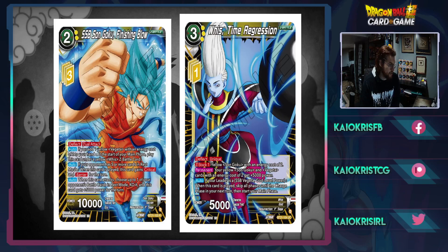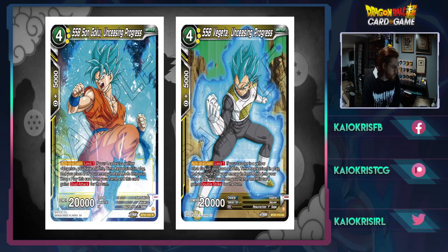We have Wiese Time Regression — a deflect unique yellow stack. This particular Goku, or any yellow Goku that costs two, gives a permanent buff: your yellow Son Goku and Vegeta cards with energy cost two get 5K power, buffing your entire board. If your leader is Super Saiyan Blue and Vegeta: god level power — when this card is played, skip all phases until the start of your next turn then start your main phase. So it skips the rest of your turn and your opponent's turn, meaning you don't get to charge or untap — which sounds bad, but there are cards that make it enticing because you don't actually need energy to play some battle cards.